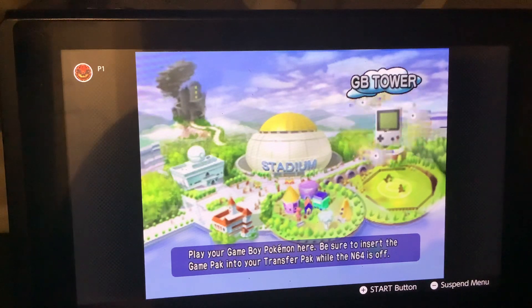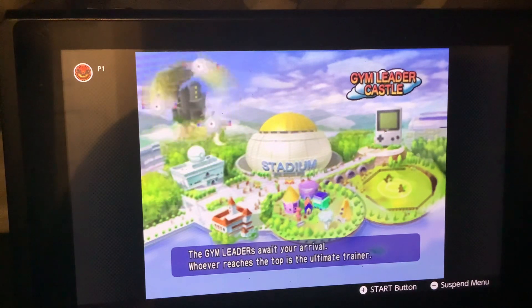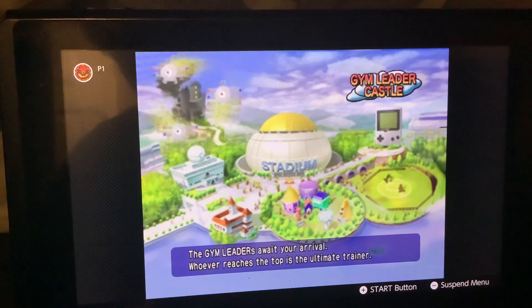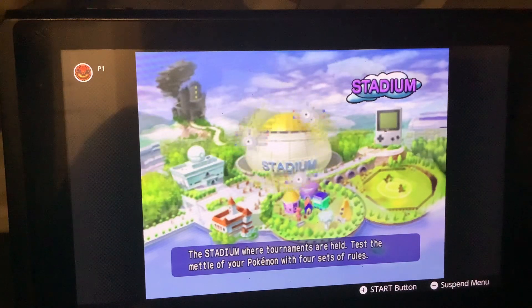There was also the Game Boy cartridge adapter for Super NES that you could use. And then the Gym Leader Castle — you just play through all the different Gym Leaders in the game. I do plan on doing round two, which is harder, but in order to do round two you have to beat round one first.